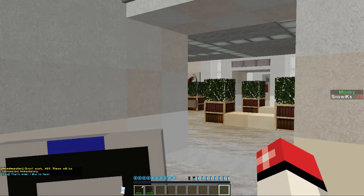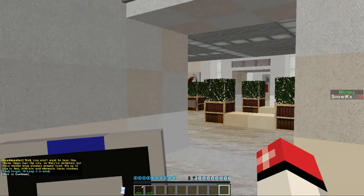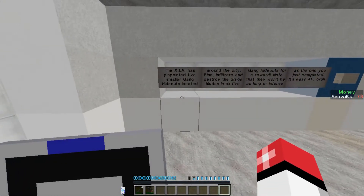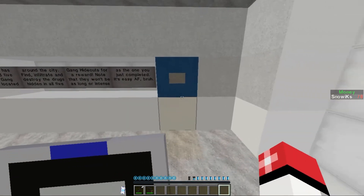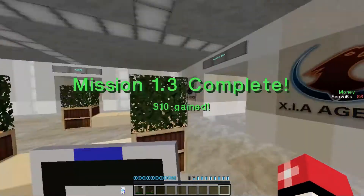Great work, A01! These will be terminated immediately. That's what I like to hear. Well, you won't want to hear this — those thugs own the city, so they've definitely got more hidden drug stashes around town. It's up to you to find, infiltrate, and eliminate those stashes. The XIA have pinpointed five smaller gang hideouts located around the city. Find, infiltrate, and destroy the drugs hidden in all five gang hideouts for a reward. It's easy AF, bruh. It's ten bucks! That's a sandwich!